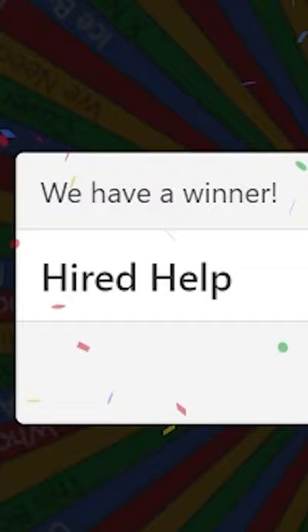Speedrunning a random achievement, part 6! We're back at the wheel with 80 different achievements, and this time we get Hired Help.